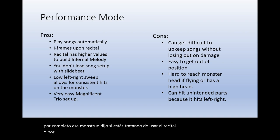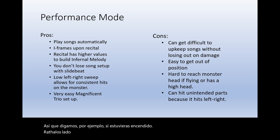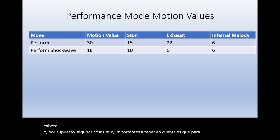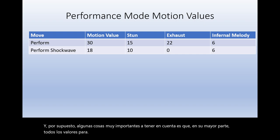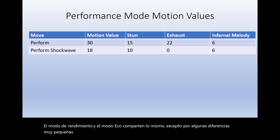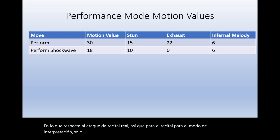You can hit unintended parts because of the low left-to-right sweep. For example, if you're on Rathalos's right side and his head is on your right on screen, using the recital will probably hit the neck instead of the head. For performance mode's recital values: you apply 20 exhaust, and your infernal melody gain is six points for the actual recital and the shockwave from the recital itself.